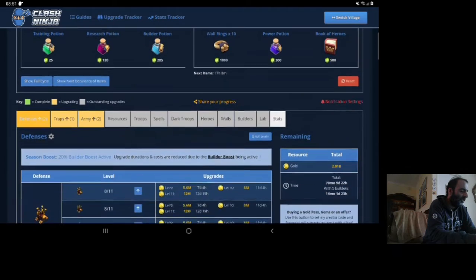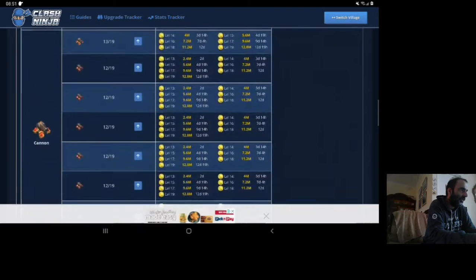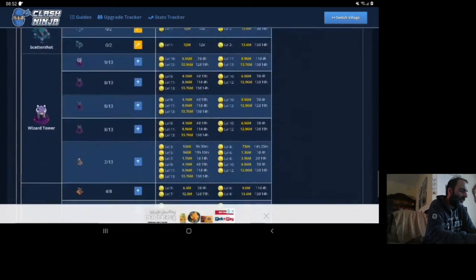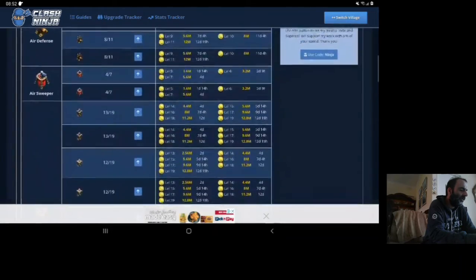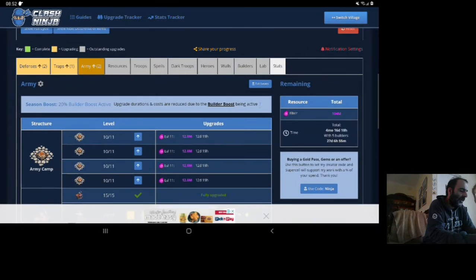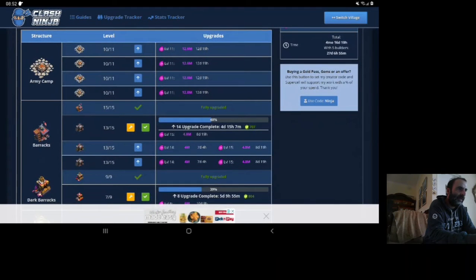What's on my agenda? So on the defense side, I definitely want to still upgrade the clan castle — I need to do that. The Giga Inferno is a priority. So those two are not on my army side, but that's part of my strategy. And if I go to my army, I'm gradually working up, getting the army camps larger. The barracks — that's a pain.